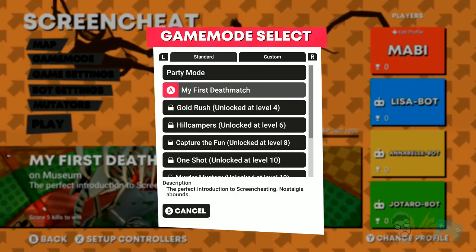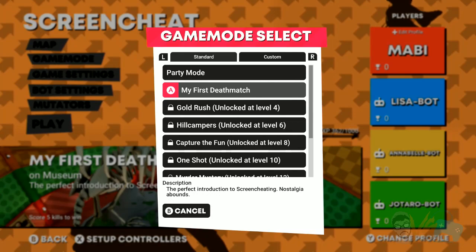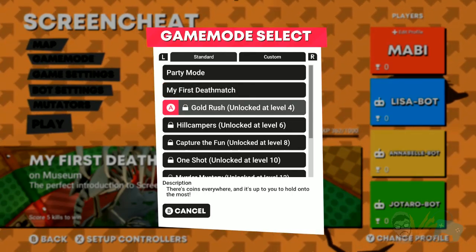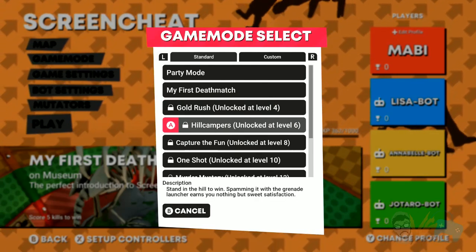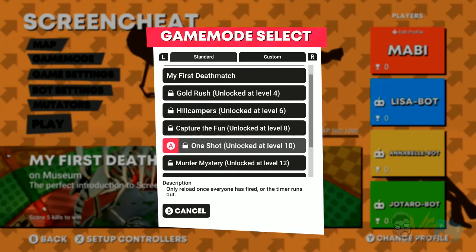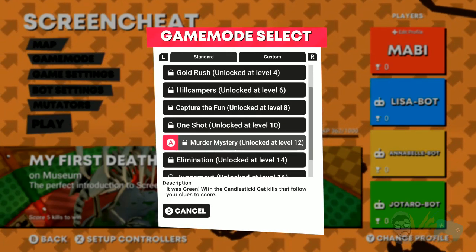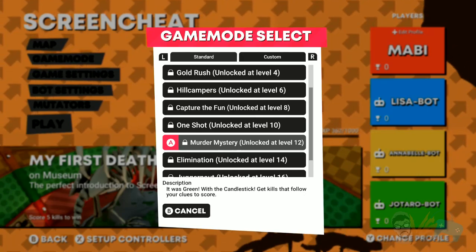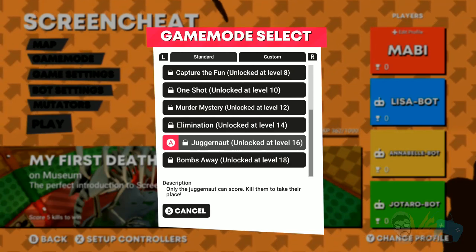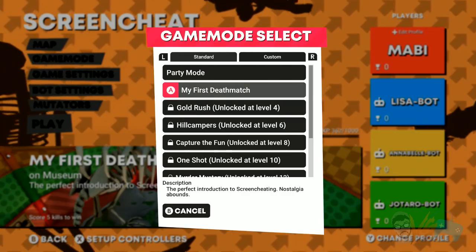So the first mode: it's an FPS game where you shoot your friends — screen cheating. First deathmatch, you get to choose how long you want the level to be, timer, et cetera. Gold rush: coins everywhere, hold the most. Hill: campers standing on the hill to win. Capture the flood and hold on to the pinata. Reload: everyone has fired or the timer has run out. Get kills that follow your clues to score. Elimination: be the last one standing. Juggernaut: only the juggernaut can score — kill them to take their place. Bombs away: grab bombs and destroy. We're going to show off deathmatch today.